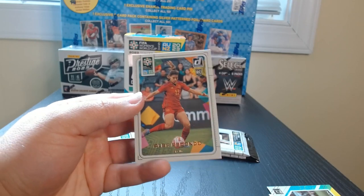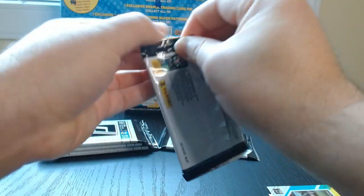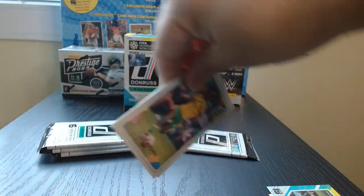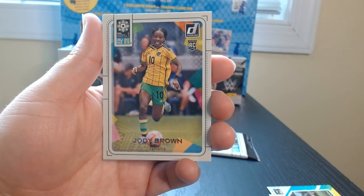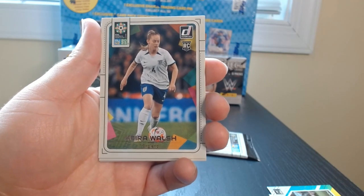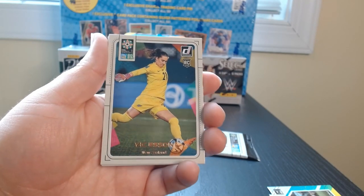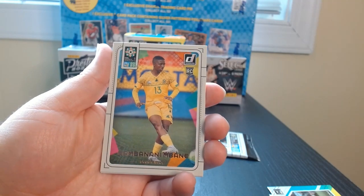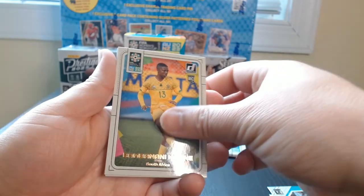Alba Redondo from Spain. Interesting — I'm wondering if I opened them with the hits on the front. Okay, there we go — Jody Brown of Jamaica. A British, or English, Kiera Walsh rookie — nice. Are they all rookies? Vick and Essen, New Zealand — a Kiwi. Another rookie. Are these girls all rookies? What the hell. South African as well.